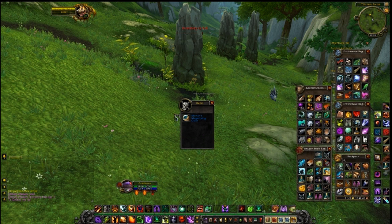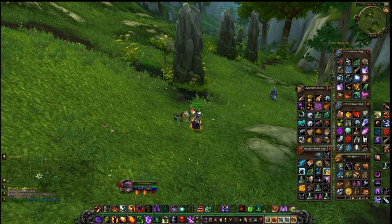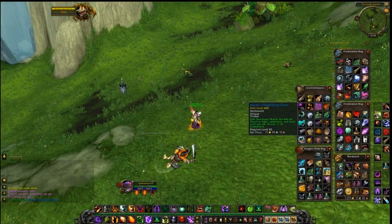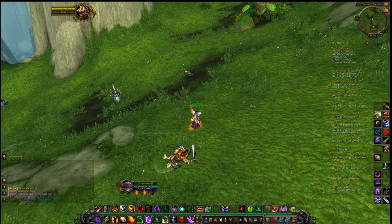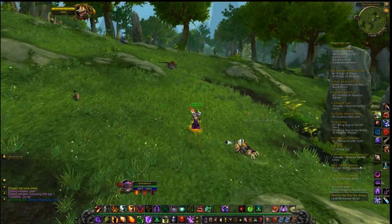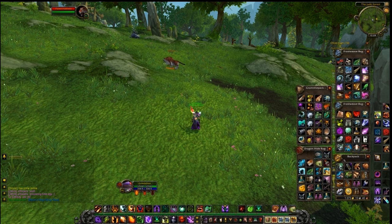To use this pet you have to put it in your trinket slot, because it is a trinket — you can't just summon him from your bags. He has two abilities: an explosive shot and a normal shot, and it does about four to five thousand damage.